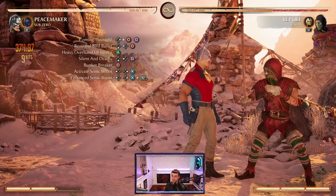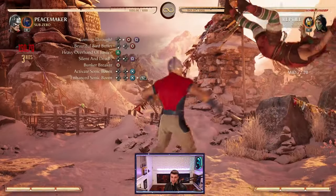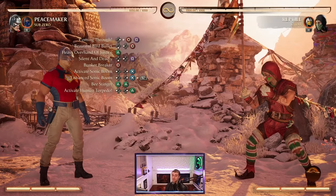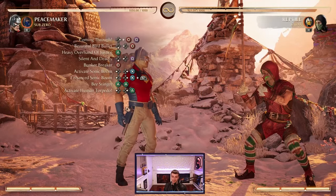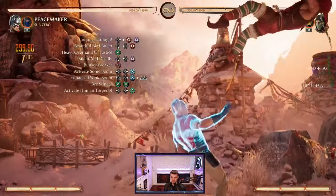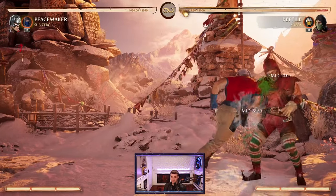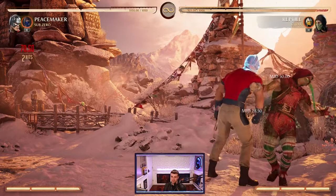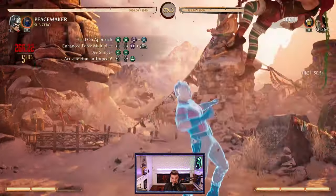After that's connected, we go with the bunker breaker — his stand 4 or stand circle — and then activate the sonic boom special move. We can cancel one more time into another stand 4 directly into the enhanced sonic boom, doing it twice to get another launcher. To finish this corner combo we connect with the B stinger — 2-2 triangle triangle — and then special cancel right into the human torpedo. When you put it all together, that's 43 damage, 12 hits. You can also special cancel into the sonic boom right away and just do it twice back to back.